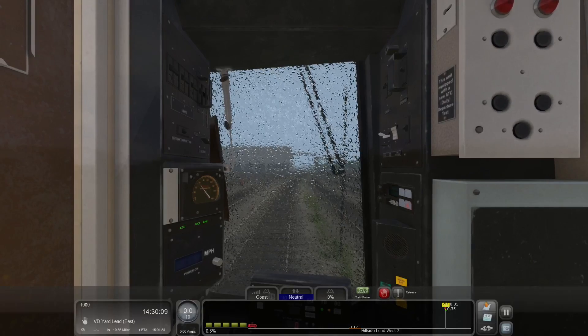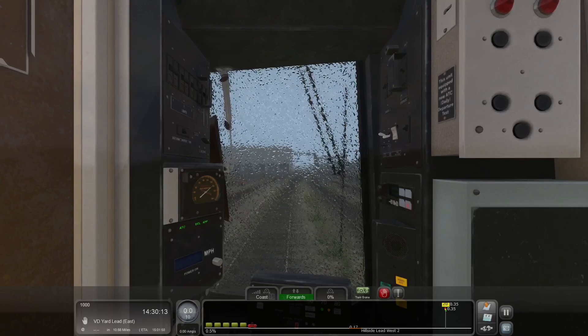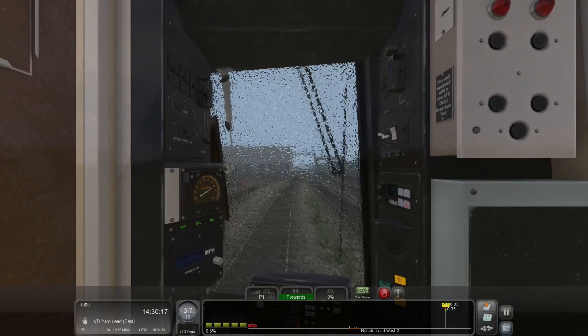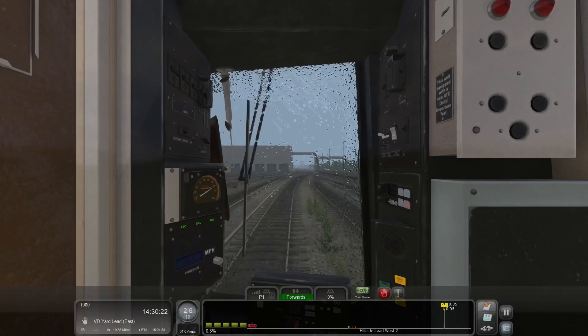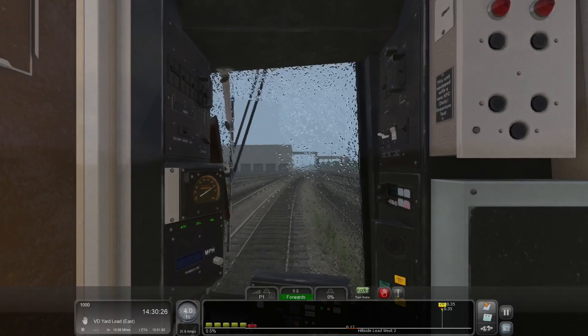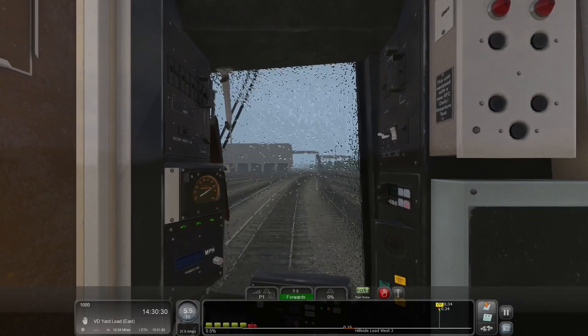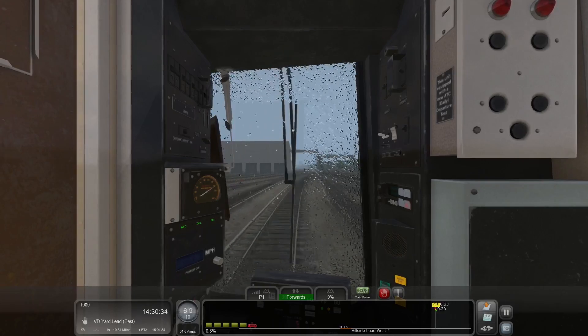We're going to bring the brakes up to a coast setting. Let's put the reverser into neutral, knock key out, forwards. And on we go. Wipers are on. A fun fact with these wipers: when you stop the wiper, it stops right in the middle of the screen. So what you want to do when you turn the wipers off is park them way out of the way, so you have a nice clear screen to see whatever you need to see. We need them though, so we're going to turn it on.